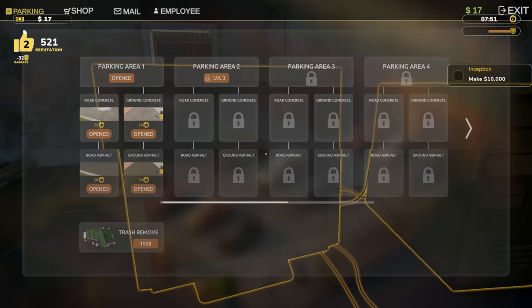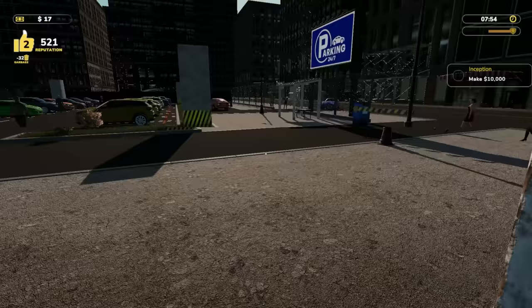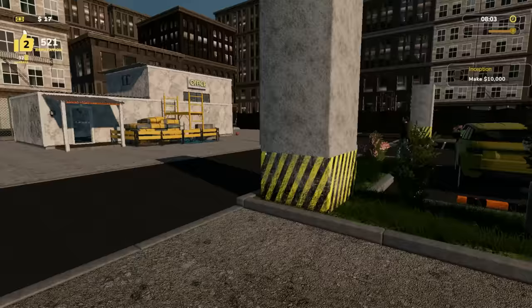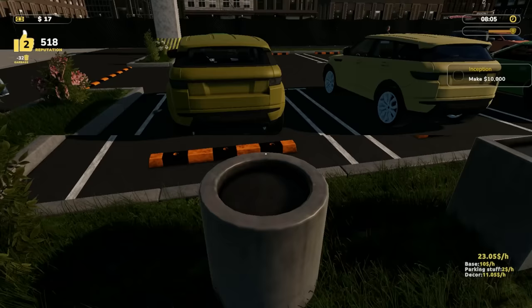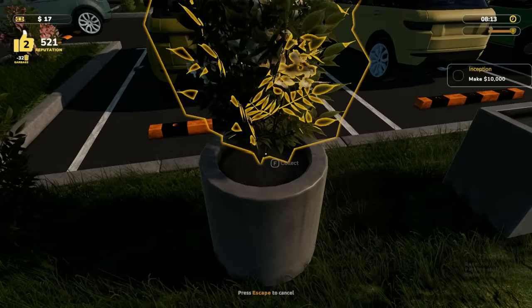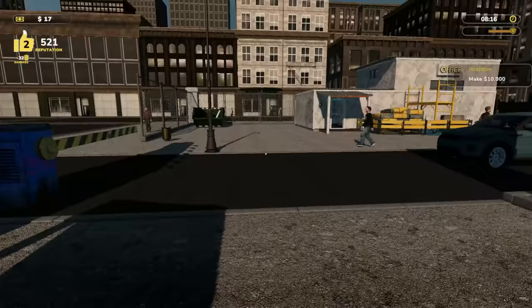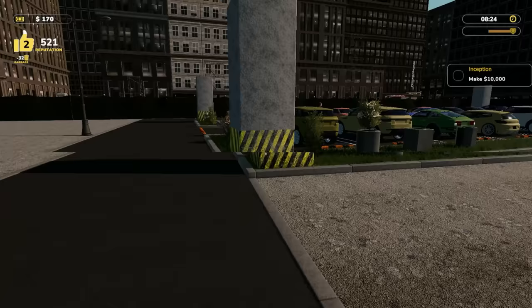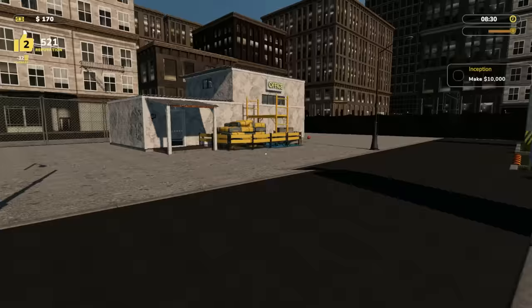Parking area level two requires level three. We've got to be getting close — at 521. I guess I need to go get more plants. These planters: you place them down, then go in your backpack, grab your plant, and place it into the planter. That's a thing. But yeah, that is actually going to end this episode — hopefully you guys enjoyed Parking Tycoon Business Simulator!